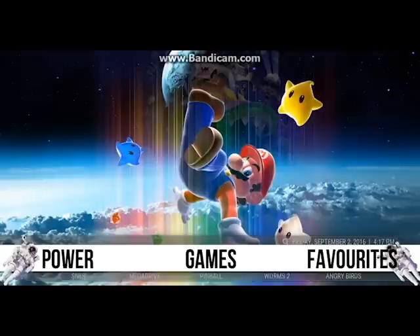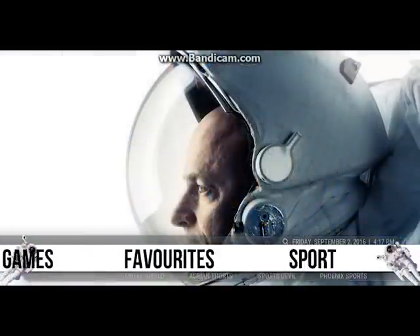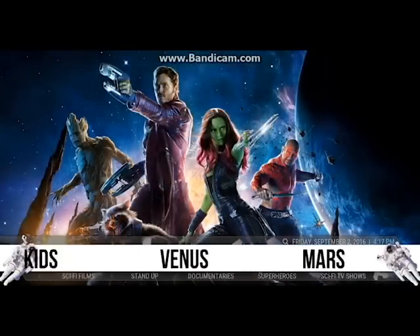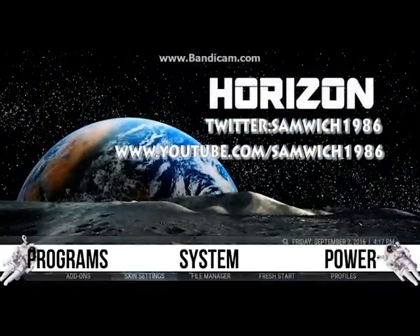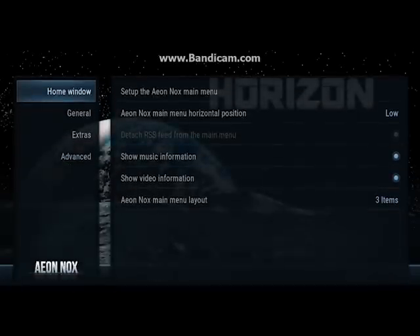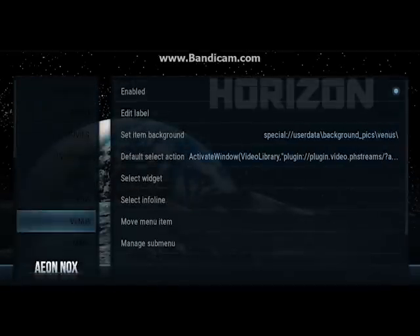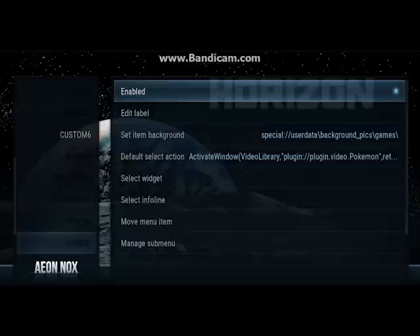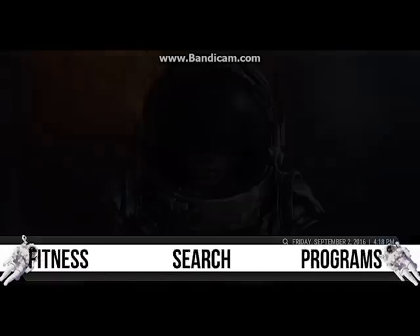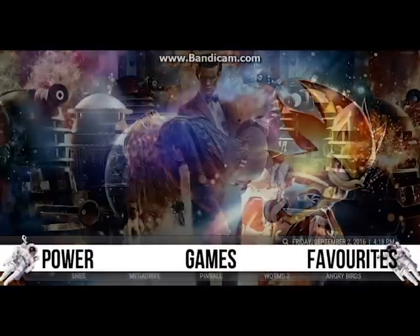As you can see, I've got the game section with a nice background — it's all built into the build. The first thing you're going to want to do is go over to System, then down to Skin Settings. You want to set up the main menu, and if you go down you'll see there is a tab called Games. You just want to go ahead and enable that. Once enabled, back out and you will see the games menu is set up.